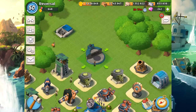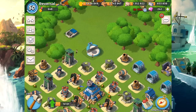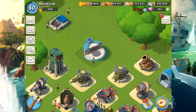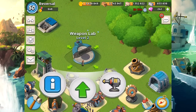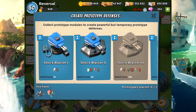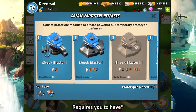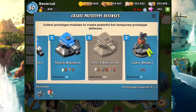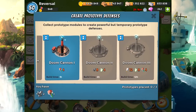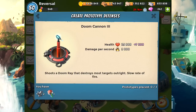That basically covers everything about prototype defenses. I hope it helps — I know some of you asked how they work. It's straightforward: you just need to decide which one fits your base better. Also, if you happen to get a lot of one type of prototype module, you might want to save them up for something stronger. For example, a Shock Blaster level three requires 12 complex gears, so check what each defense needs and keep your options open — a Doom Cannon level three, for instance, is very powerful.